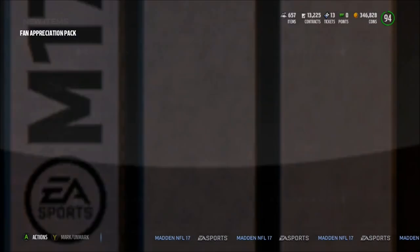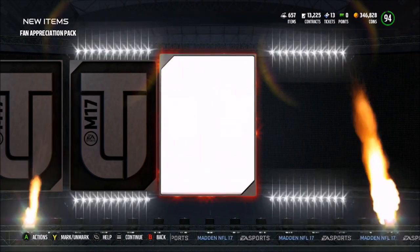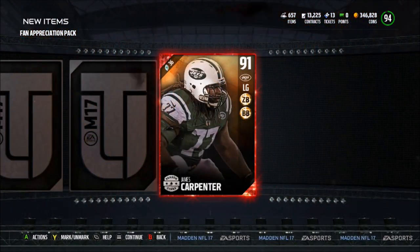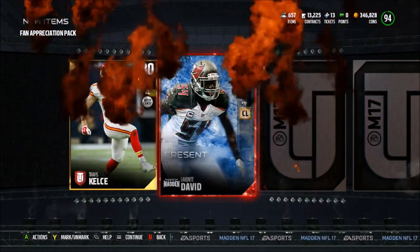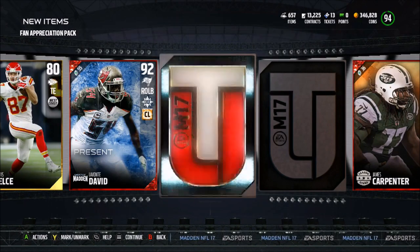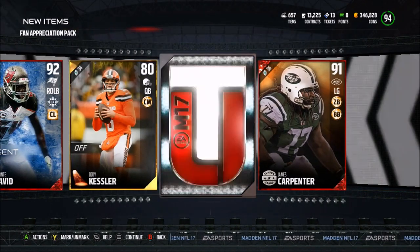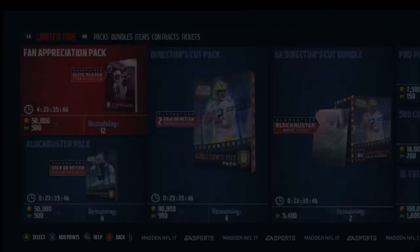Let's get right back into these packs. First card — give me something juiced — we get an 80 Travis Kelce elite, hit it from the back, that's a James Carpenter season stars, another elite — a 92 Levante David Ghost of Madden Present — then an 80 Cody Kessler and an 83 Paul Cross. That last pack was pretty damn juiced.